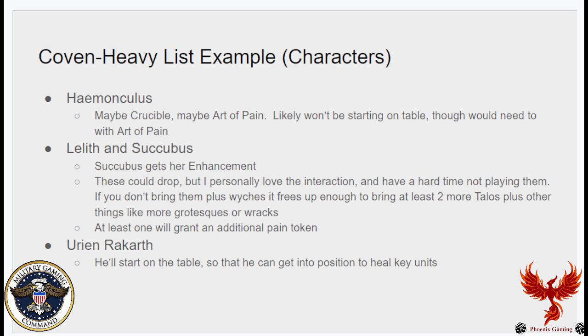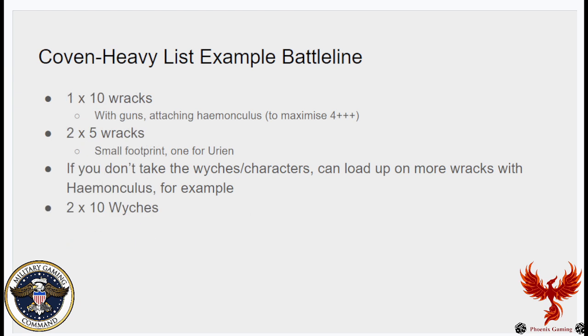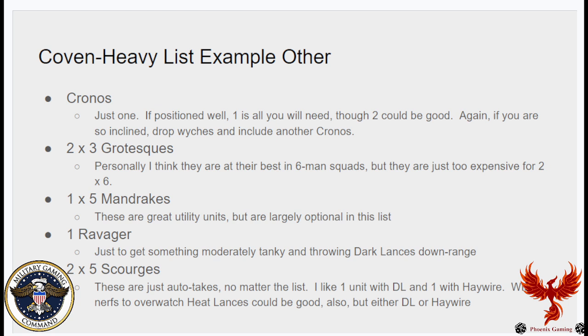Urien Rakarth will start on the table so I can position him to heal key units. For battle lines: one unit of 10 Racks with all their guns — the Homunculus goes in this unit to maximize the 4-up Feel No Pain. Then two units of five Racks for small footprint utility, one of which is for Urien. If you drop the Witches and characters, you can load up on more Racks and Homunculi for extra durability. I'm taking two units of 10 Witches just for that fight-first interaction to clear infantry. One Chronos — if positioned well, one is really all you need, though two could be good.